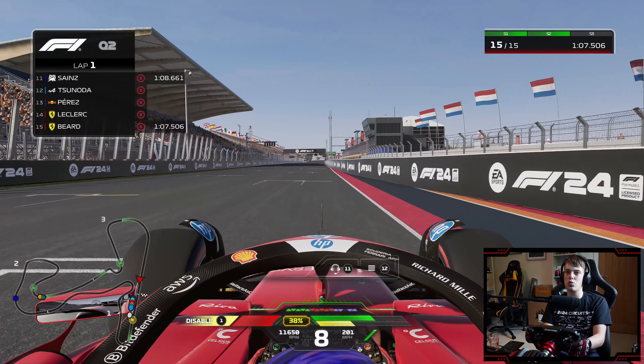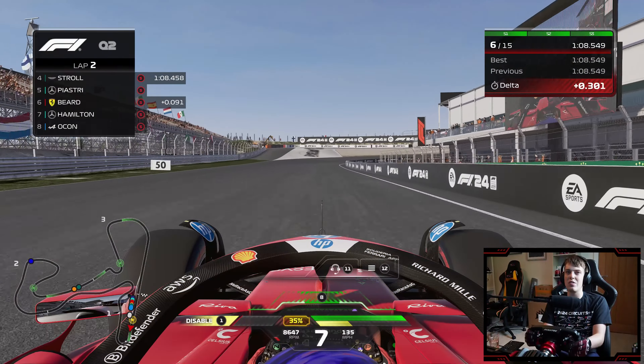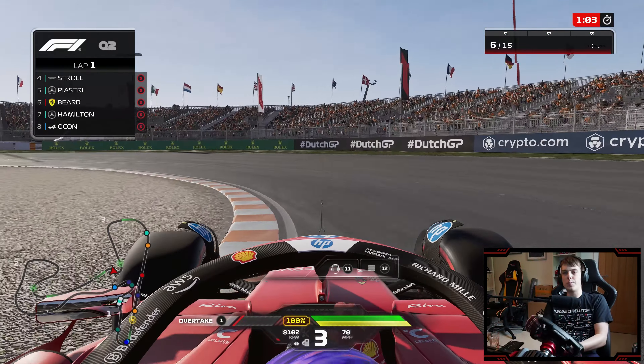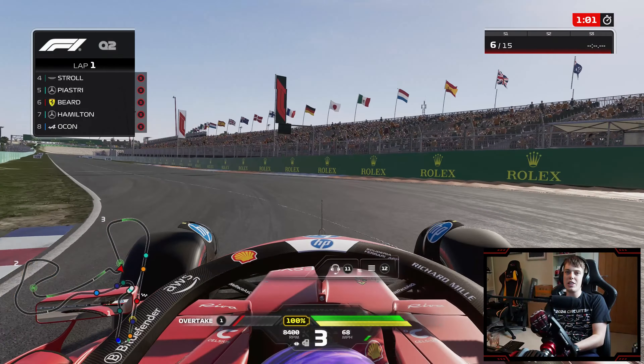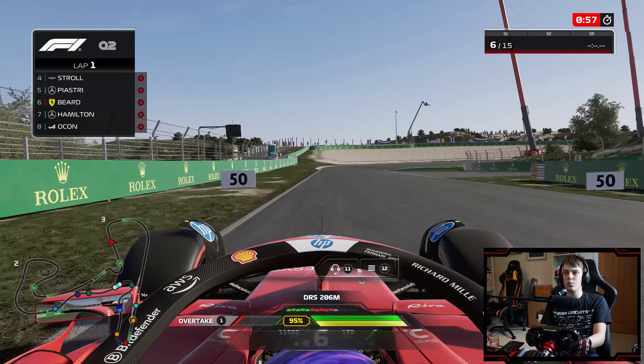Trying to get the shortest run possible, avoid the bump — we do a 1:08.5. It only puts us P6, but ultimately that's pretty good for this car. Despite being in P6, we're only a tenth of a second above the cutoff line, so we need to go out once again towards the end of the session.